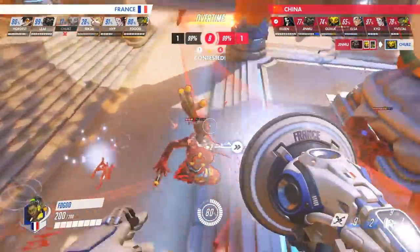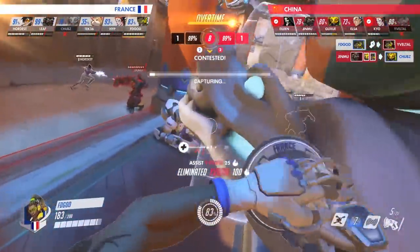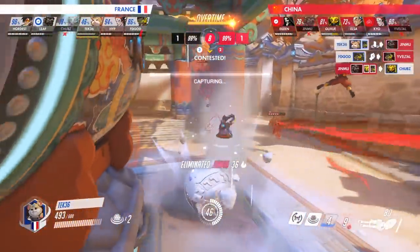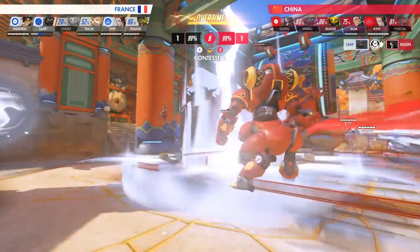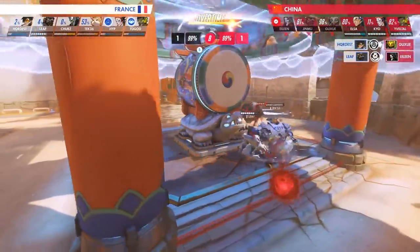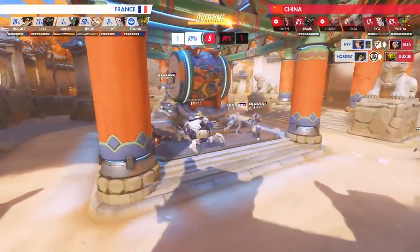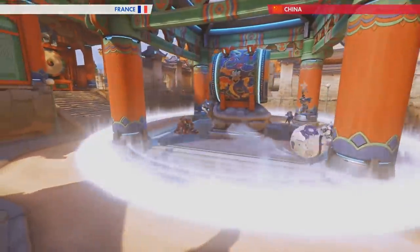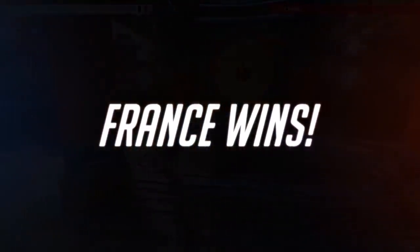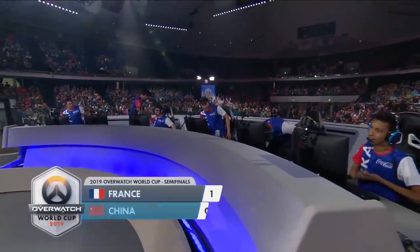FD God, alone on the point and the hero of this play, hunts down Yivital with 80% charge on his sound barrier. He's backed up by Tech 36, who rushes to the point to eliminate Jinmu, while Leaf meteor strikes Eileen and Hardis sticks Guxue. FD God ends this sequence with a sound barrier, and France would not make the same mistakes that China did, as they eliminate the remaining players to earn the map win and the best play of the 2019 Overwatch World Cup. For a team that few predicted to even make it to the playoffs, France had one heck of a run.